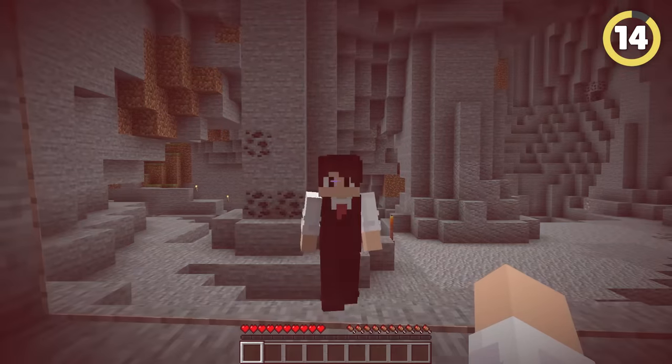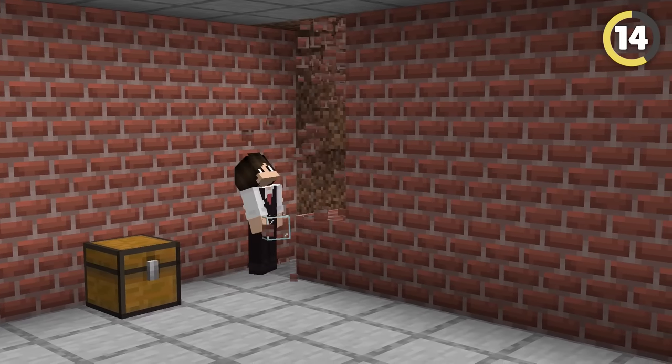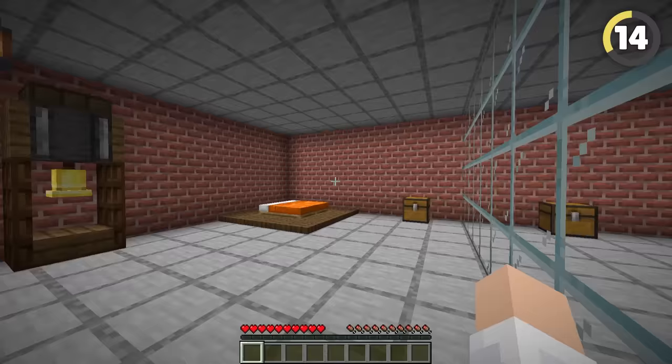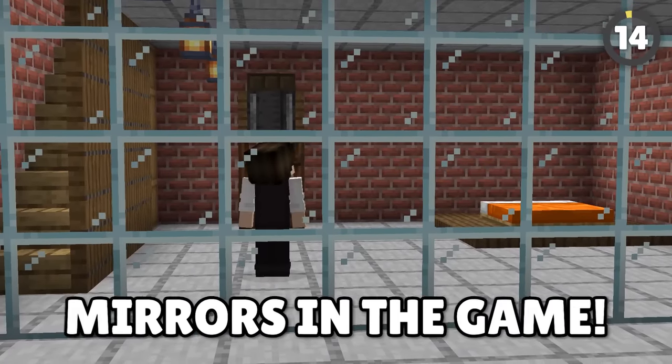Unfortunately, mirrors cannot be added into Minecraft. This is largely due to how Minecraft runs, and mirrors can really affect that. However, some players have taken it upon themselves to create a slightly different illusion to create mirrors and reflective surfaces, rebuilding the entire room as a reflection. This works really well for reflective floors and breaks the rules that there are no mirrors in the game.